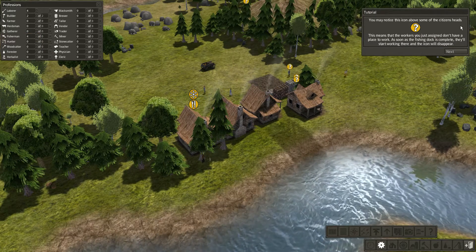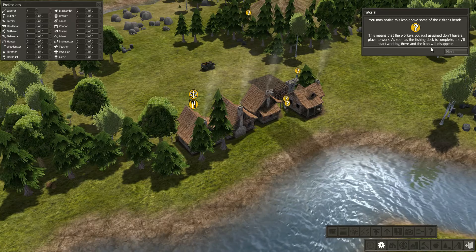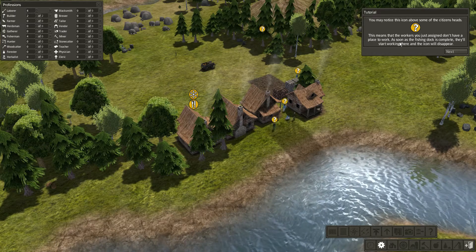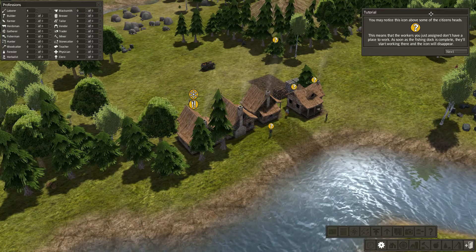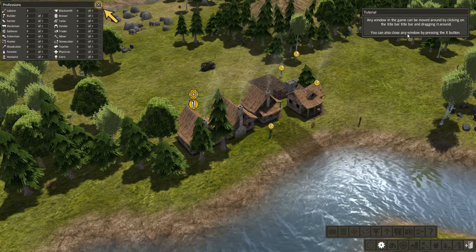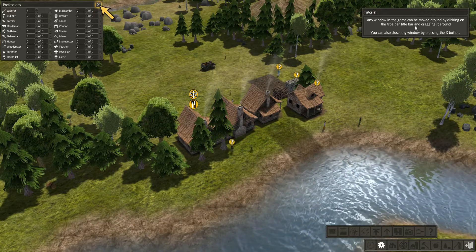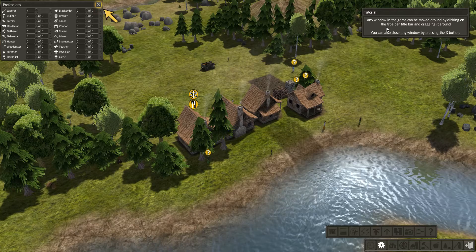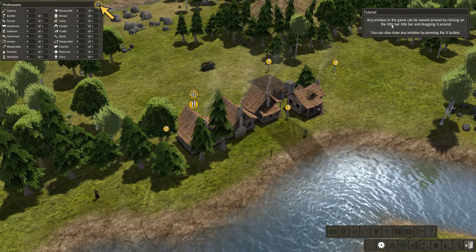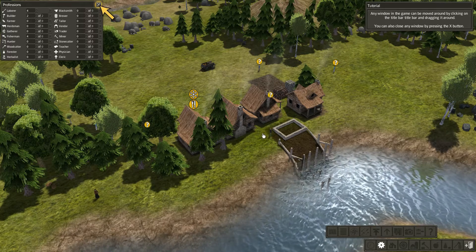You may notice an icon above some of the citizens' heads — this means that the workers you just assigned don't have any place to work. As soon as the fishing dock is complete, they'll start working there and the icon will disappear. Any window in the game can be moved around by clicking on the title bar and dragging it around. The game seems to say 'title bar' twice — not really good grammar — but the game is pretty fun so far.